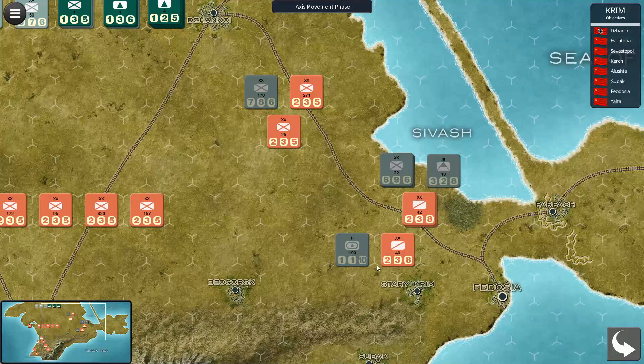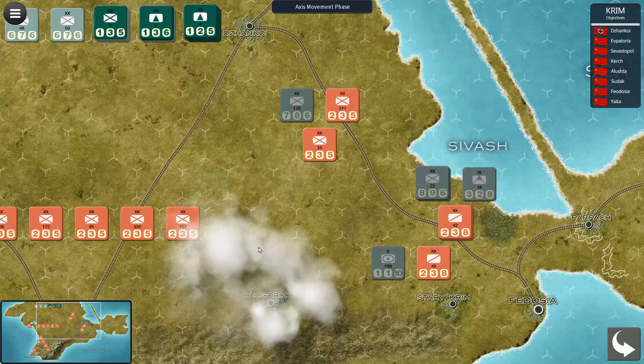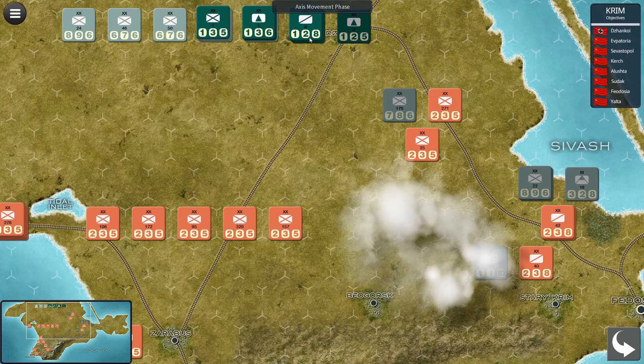We'll check the shortcut — it is turn one. Our main aim this first turn is to take Kerch and just hem in Sevastopol at the bottom. That's the strategy for this initial turn, so we're going to move this one here.